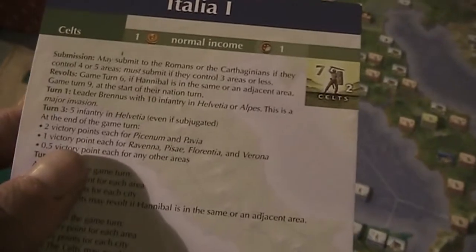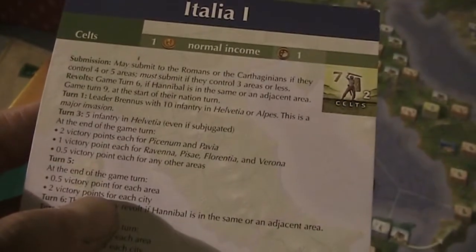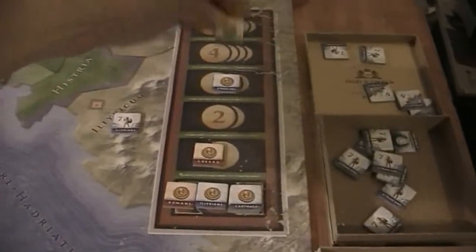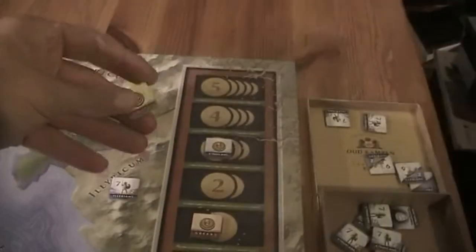Okay, the Celts start this turn with five infantry in Helvetia. First they make some income: one, two, three, four, five bucks, plus a city. So that gives them six, bringing them up to nine.